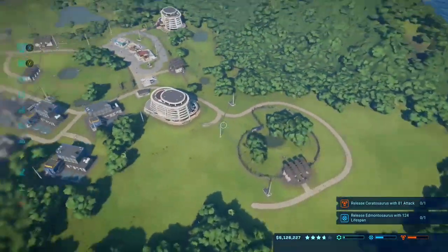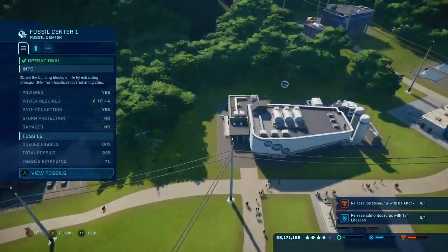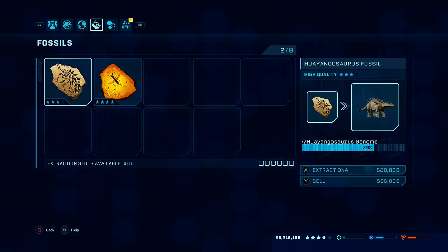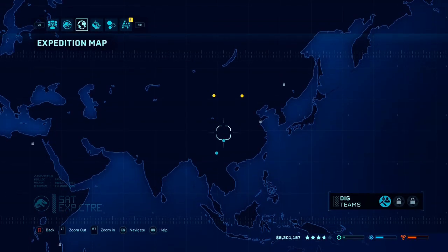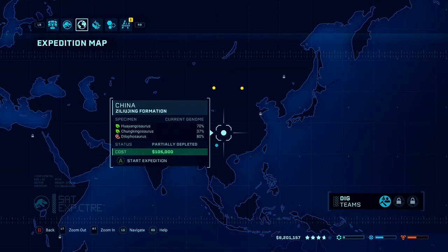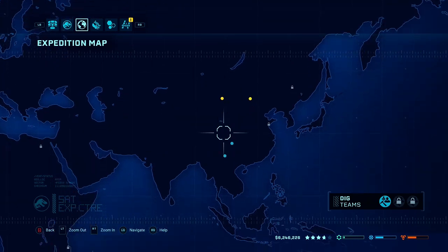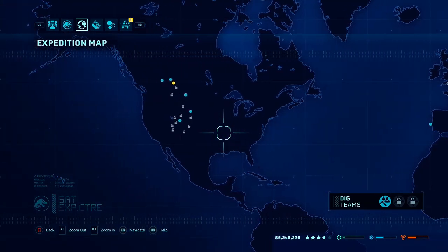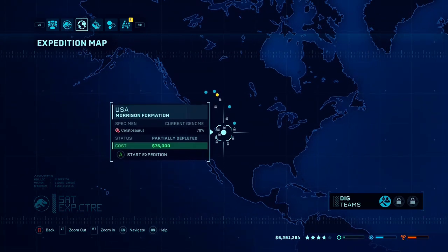Research is done so we can do some more of that, as well as more fossil extracting. We can extract these both, and let's send out another expedition. I think I'm just gonna call this episode 'Exploiting Expeditions' or something because that's pretty much all we're doing. We might have to get more ceratosaurus, especially for that objective, so we might as well go for the ceratosaurus.